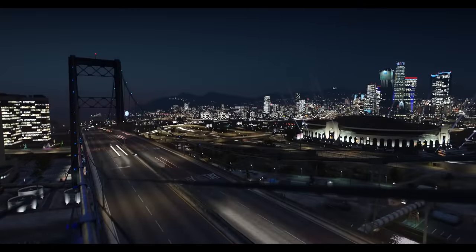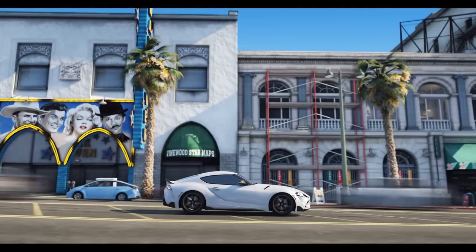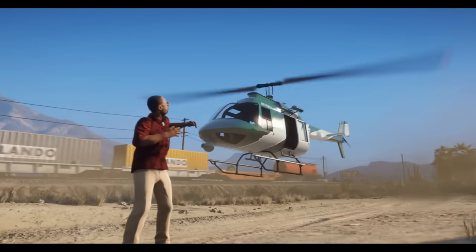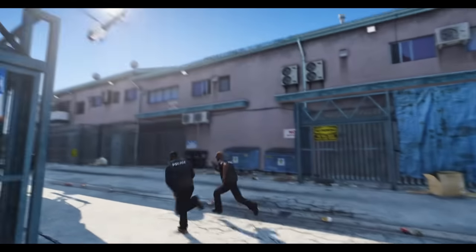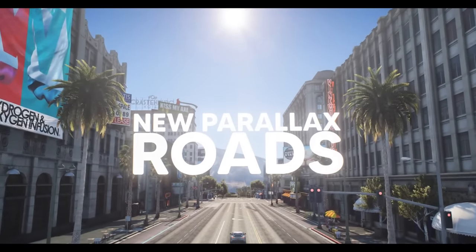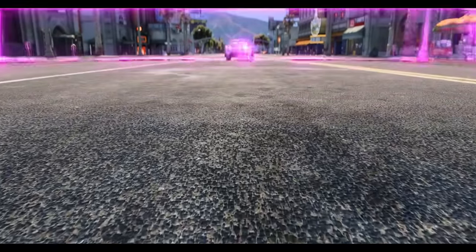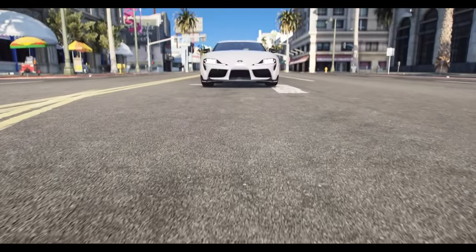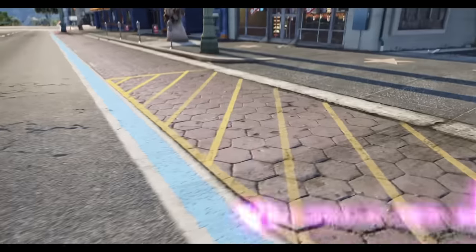A teenager has been charged for his involvement in the recent Grand Theft Auto 6 leak. Because he's a minor, his name hasn't been released. He's being charged in London with two counts of bail condition violations and two counts of computer misuse. He's the prime suspect in breaches at Microsoft and Samsung, in addition to breaching Rockstar's servers. He's also believed to be part of the hacking group Lapsus, notorious for hacking Uber, Nvidia, and other tech companies, who are currently under investigation by the FBI.